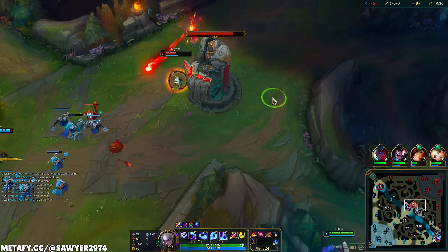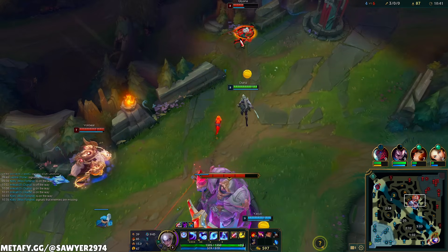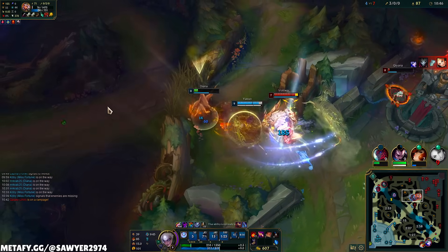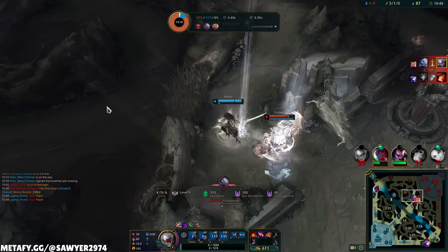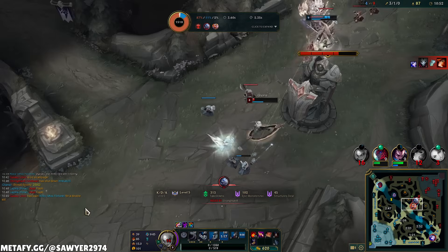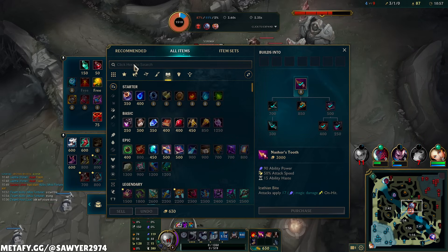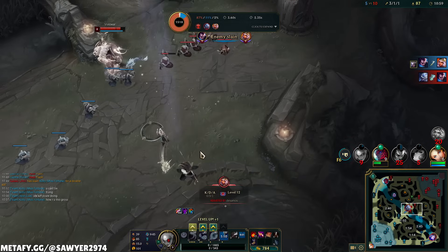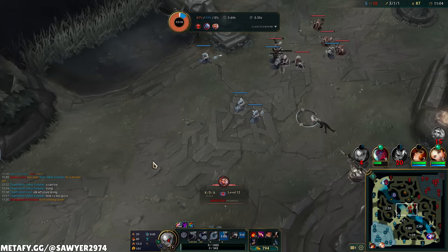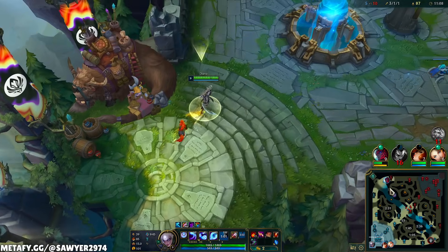We know Volibear's on the top side, but I'm very strong. E ulti, W, Q — I didn't get my Q off. I'll be honest, I didn't know that Yasuo didn't have ulti. It's a disaster, but there we go. Since he gets the kill, I get the assist, and now I have enough gold for the Sorcerer's Boots. To the void grubs quick — we gotta kick this guy's ass, he's level 8.